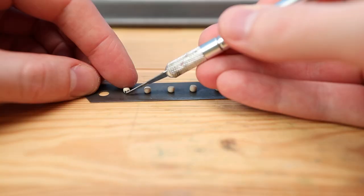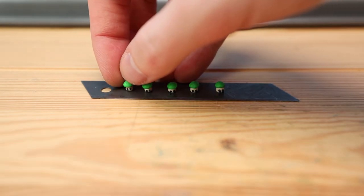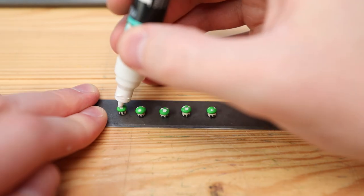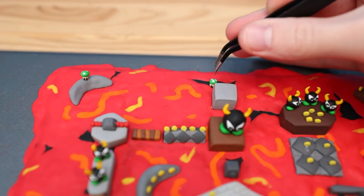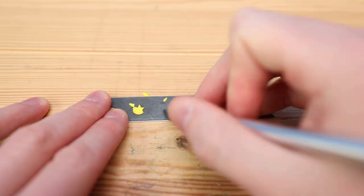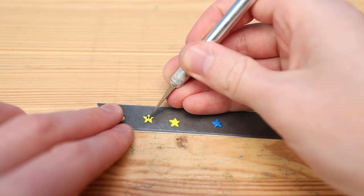Next let's create all of the one-up mushrooms that are going to go around the map. I've used a paint marker to make the white spots on the top because this would have been really tedious to make with clay. There is one of these mushrooms I didn't create, and the main reason is because I miscounted how many are on the map. But to try to justify that, the area where I was going to place it is already covered in coins, so I feel like it wouldn't really fit anyway.